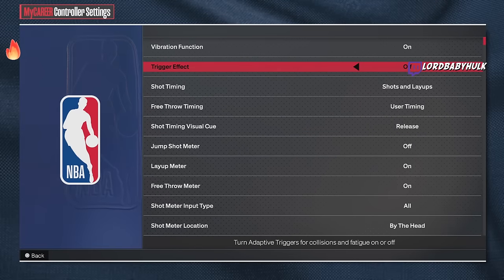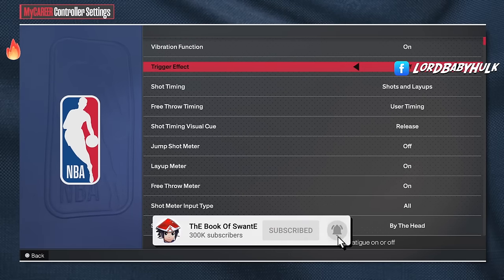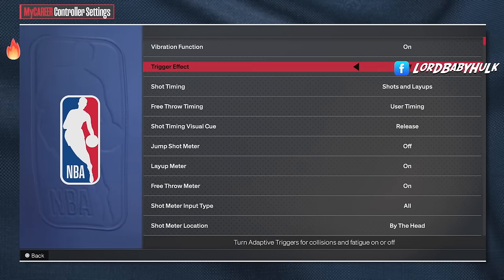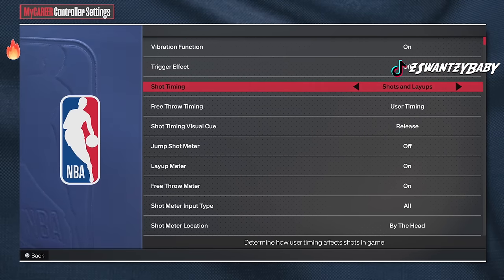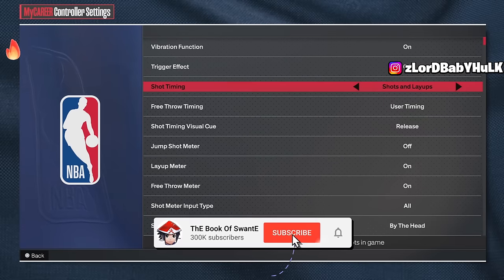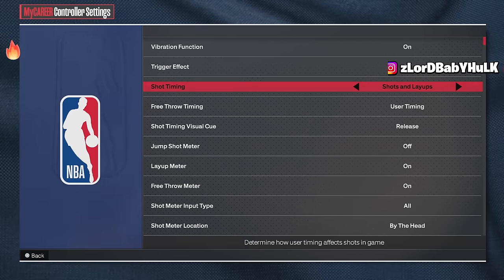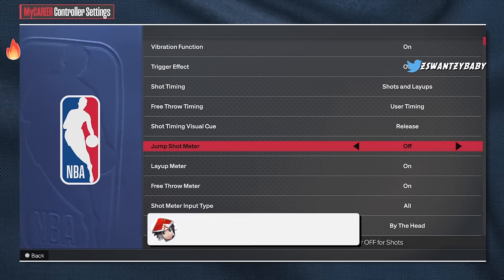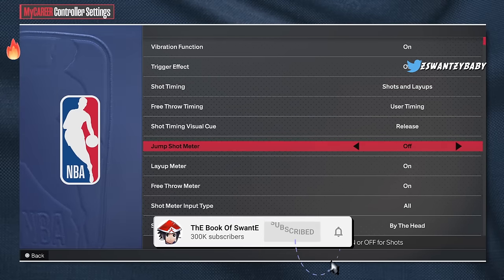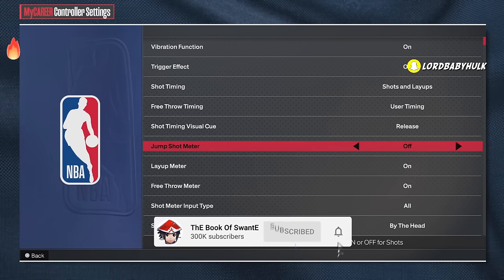Take off trigger effect - something should not be vibrating in your hand. Turn off trigger effect on your PlayStation and in the game. You can keep vibration on, but take off trigger effect - it throws you off. Also, just turn off your jump shot meter. I don't care if you don't know your jump shot - figure it out. You get a 20% plus boost without the meter. Tell all your friends, share this video.